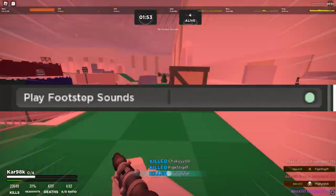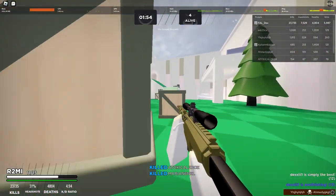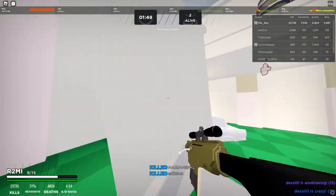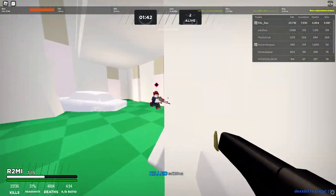The next setting is play footstep sounds, and this setting is really important. With this setting you can pinpoint enemy locations really easily, especially if you have surround sound on. You really want this enabled. UI scale — I have this minimized so my UI doesn't distract me while I'm playing.